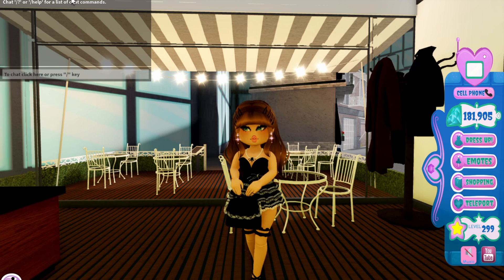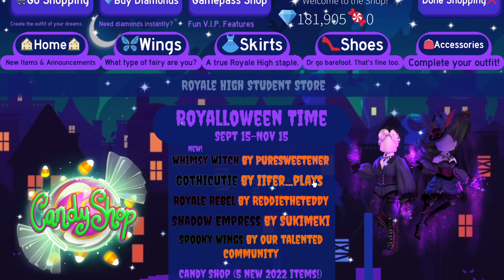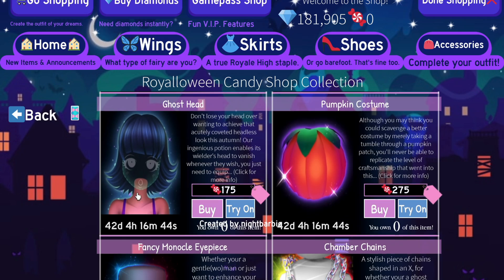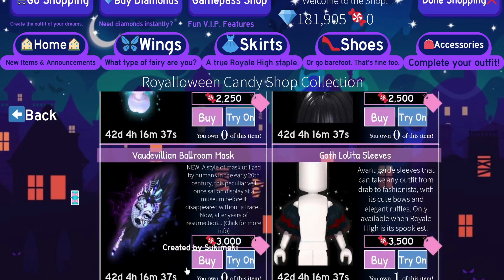Anyways, let's get on with it. If you go to dress up — by the way, I'm in Moonlight Square right now. The area with the three cliffs isn't accessible for me right now for some reason. Mikayla went over the full new sets already, but if you go to shopping and then Candy Shop, there are five new items.